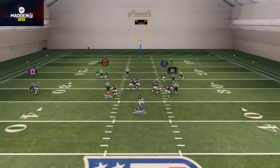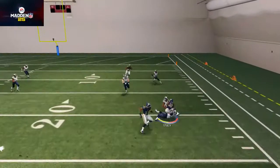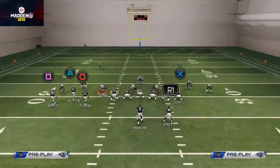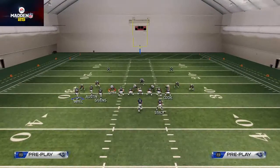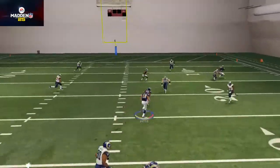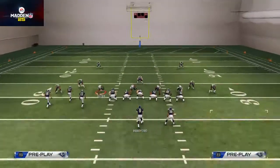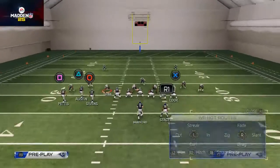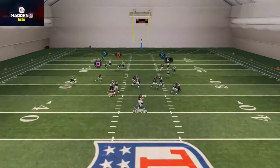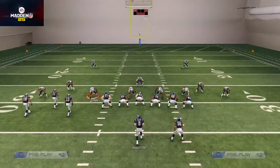Here we're going to show you the option route — you see it does work pretty good. But especially in zone, let me show you a quick example of what I'm talking about. This is more for that cover two zone guy. You'll see the running back's going to sit underneath, and the drag route is going to run right into the running back — I don't really like that, which is why I put the running back on a wheel. But if you wanted to put the running back on an option route, I'm not here to tell you that you can't. Against man-to-man defense, that option route does a nice job, though it ended up dropping the ball — it does get some separation.